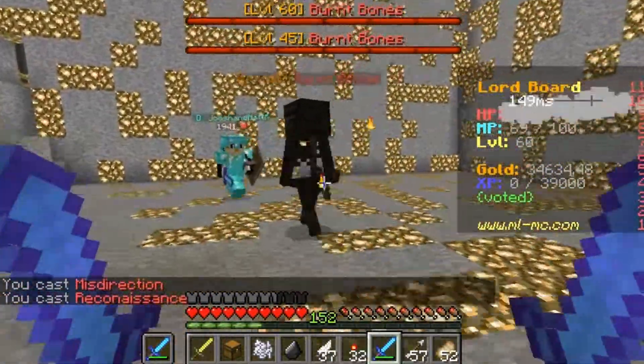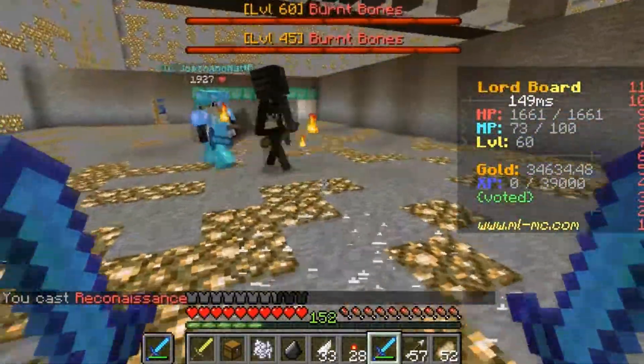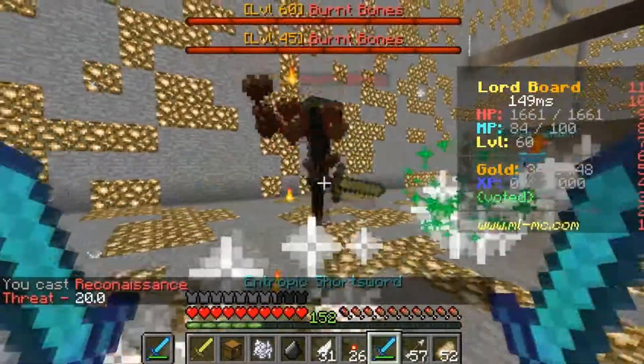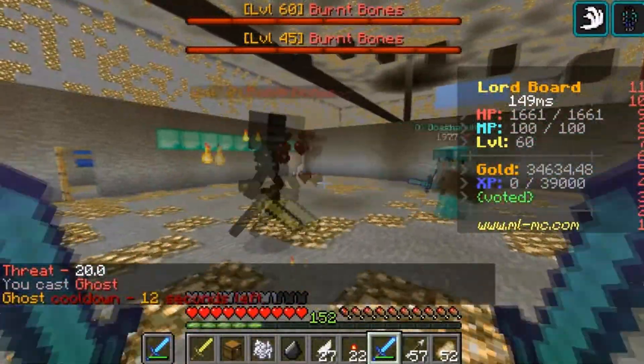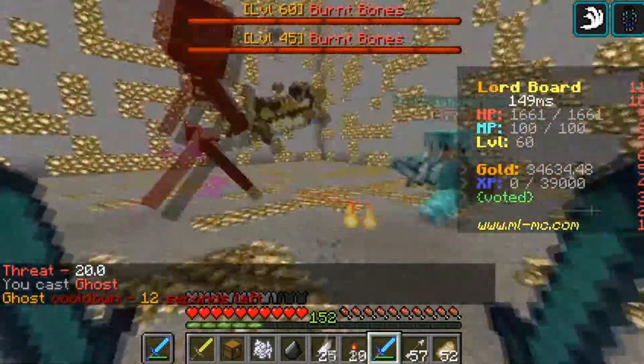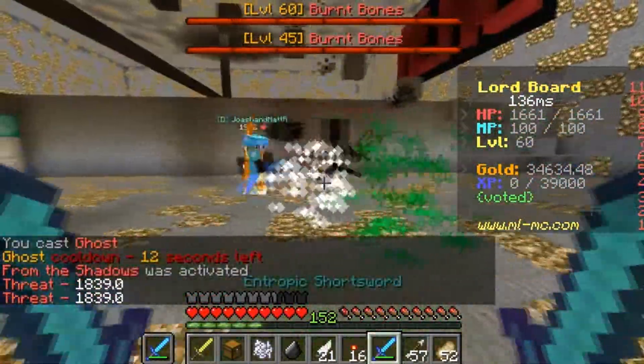Your kit allows you to strengthen taunts on the tanks who need to soak the damage while simultaneously lowering the taunt of your DPS party members. On top of this, your damage and healing buffs can augment your DPS party members significantly, but you can also take a front and center role by weakening enemies with your essence and breaking down their defenses without ever leaving a trace.